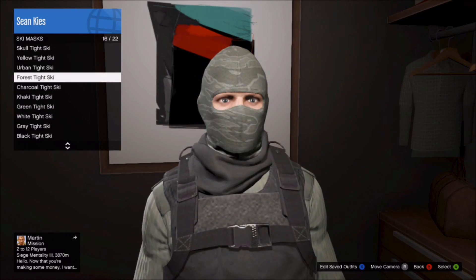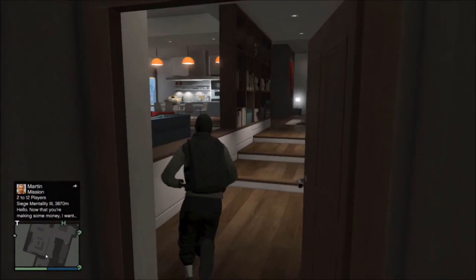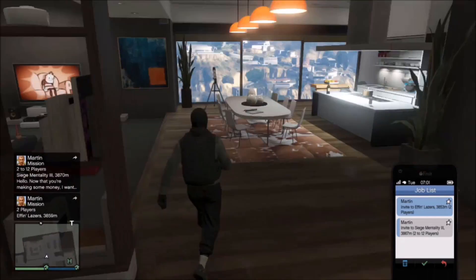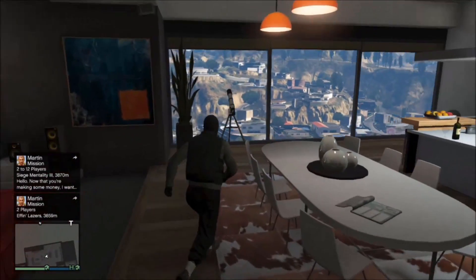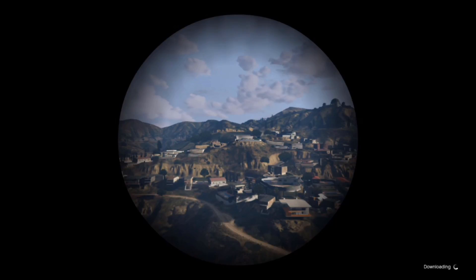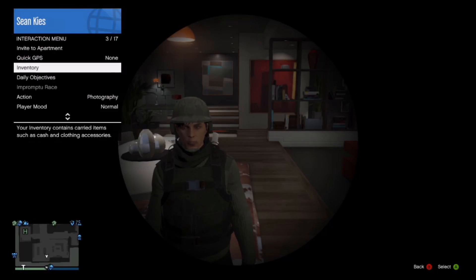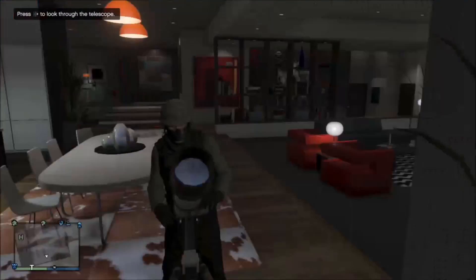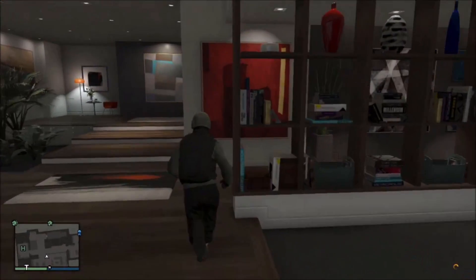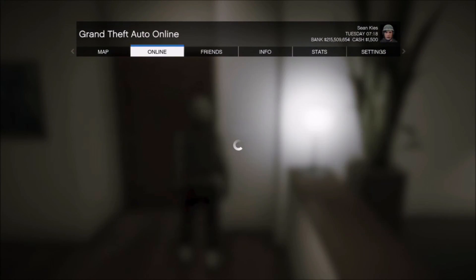We're gonna wrap this outfit up by putting on this black ski mask. You can change the outfit any way you want — different top, different parachute, different gloves, whatever mask you feel like. I didn't have a job available so I called up Simeon and requested one, that's why. The glitter helmet mask — whatever you want to call it — has been in the game for like three years. This is what the outfit looks like, shown in the pause menu.